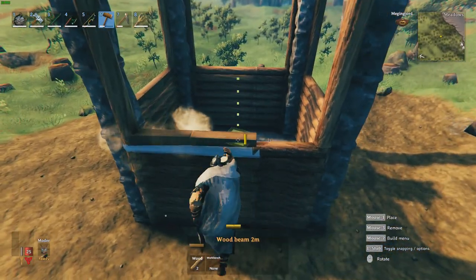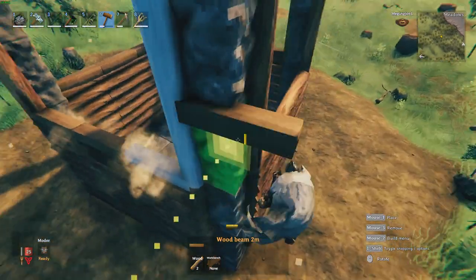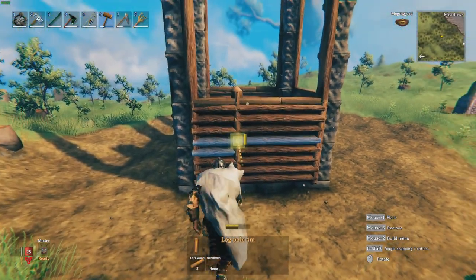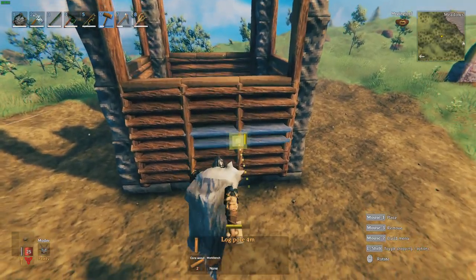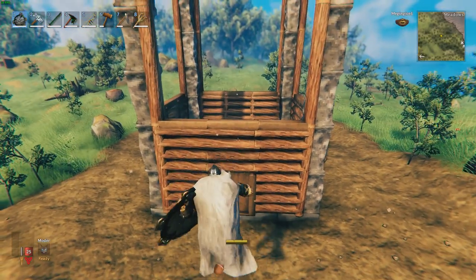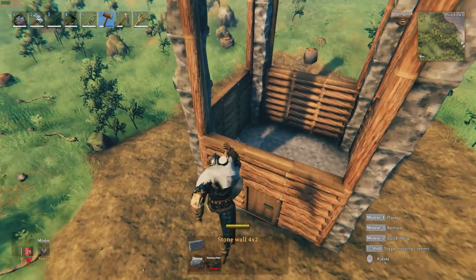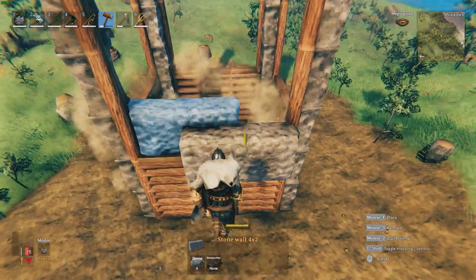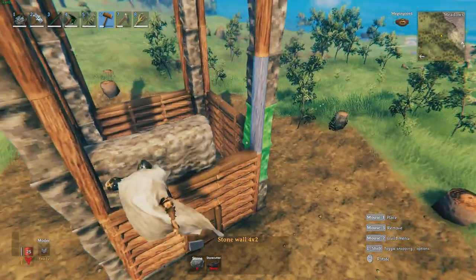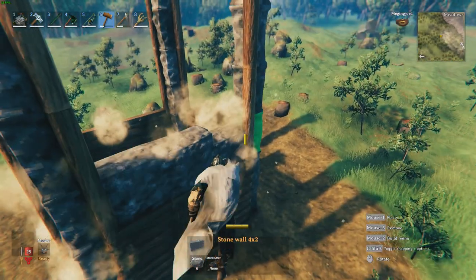First, we want to get the regular square-cut wooden beams and put three on every side of the wall — on top of the core wood — to act as a rim where we'll eventually place the stone wall. Then we're going to put some vertical core woods in between the main core wood wall, just to make it look tidy, like a beam supporting it. After that we get our stone wall — two stone walls for each side.